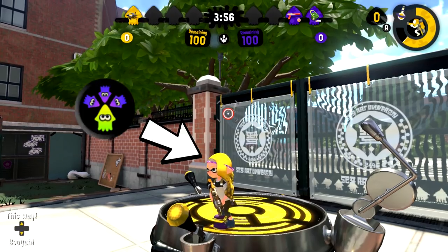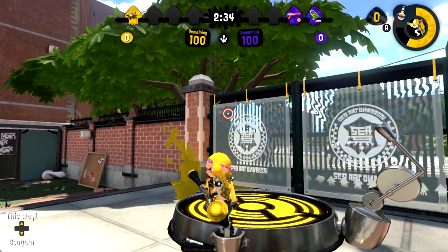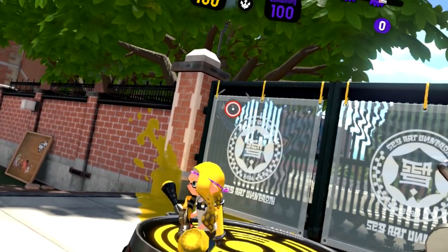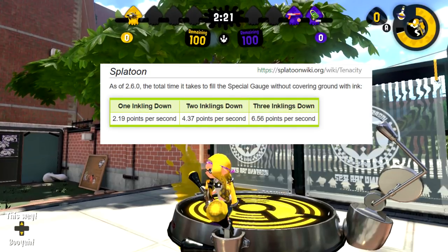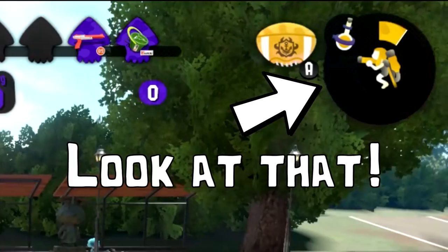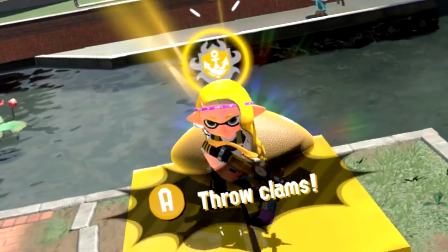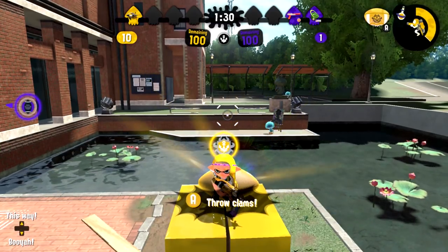Tenacity, on the other hand, was a whole another story. Before checking how tenacity works with power clam charge, I measured the base rate for tenacity with one teammate down. This is important because the charge rate of tenacity depends on the difference between how many inklings are alive on your team and the other. As noted on the wiki, the charge rate was 2.19p per second, taking a full minute and 18 seconds to charge an inkjet. However, tenacity stacks with power clam charge. It only took 32 seconds to fully charge an inkjet with tenacity and a power clam together, and that was with only one teammate down. This also means that with 3 inklings down on your team, you would be getting nearly 10p per second.